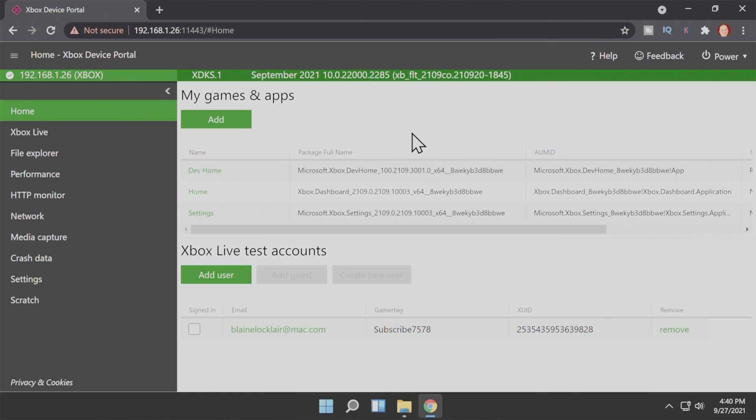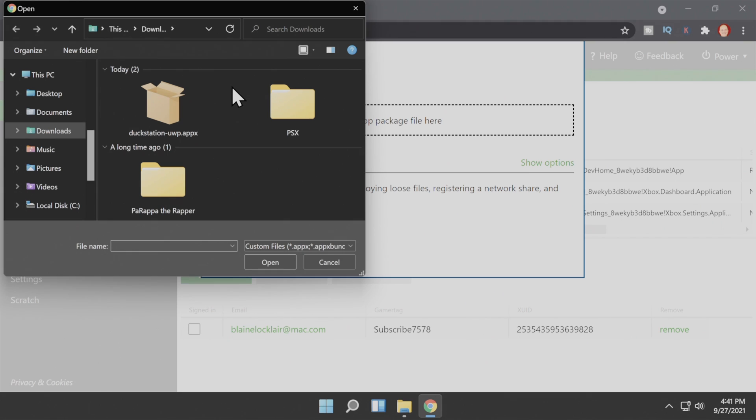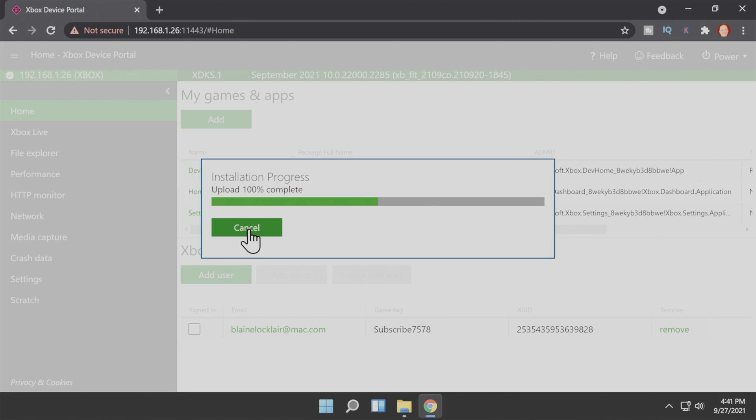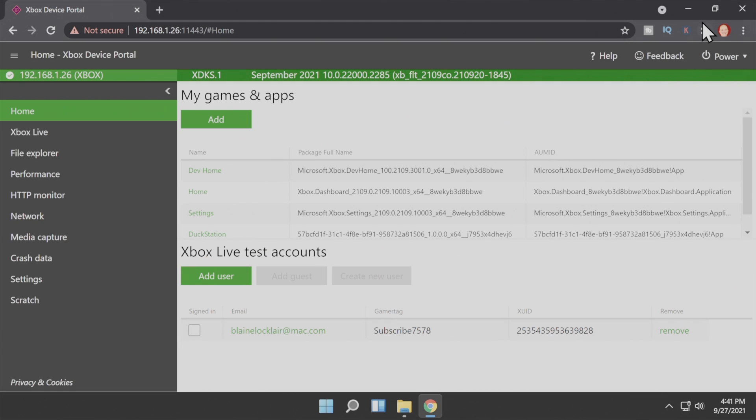Back at the Xbox development website with your Xbox still connected, click the green Add button. You can drag and drop DuckStation into the box or just click 'Choose File', then navigate to your downloads folder and double-click DuckStation. Click the green Next button to continue. In the next window you'll be asked to install any dependencies — there are none for DuckStation. Scroll down to the Start button and click it to install DuckStation to your Xbox. Once complete, click the green Done button. At this point, you're done with the Xbox development website.